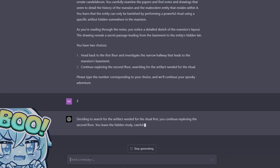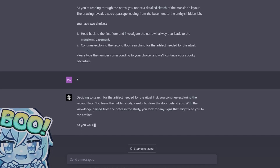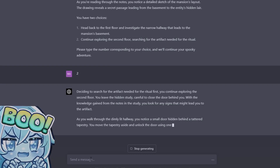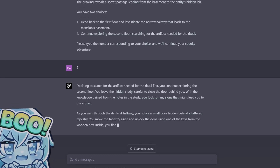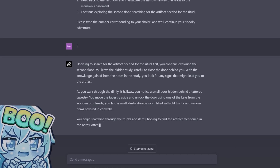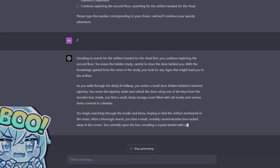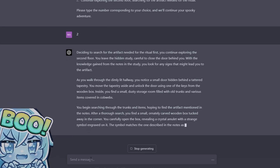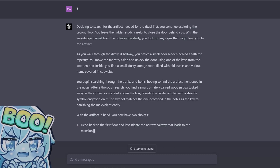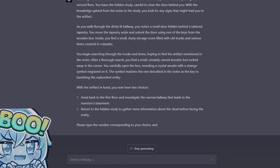Deciding to search for the artifacts needed for the ritual first, you continue exploring the second floor. You leave the hidden study, careful to close the door behind you. As you walk through the dimly lit hallway you notice a small door hidden behind a tattered tapestry. You move the tapestry aside and unlock the door using one of the keys from the wooden box. Inside you find a small dusty storage room filled with old trunks and various items covered in cobwebs. You begin searching through the trunks, hoping to find the artifacts mentioned in the notes.